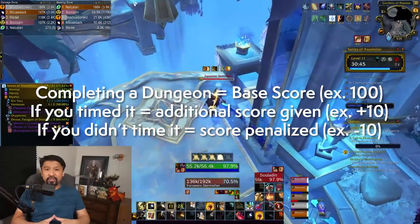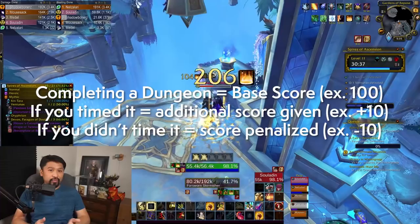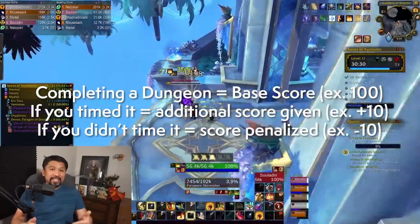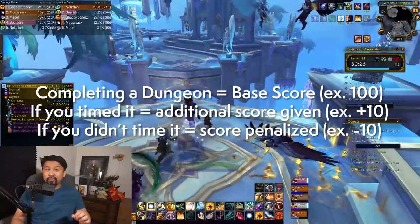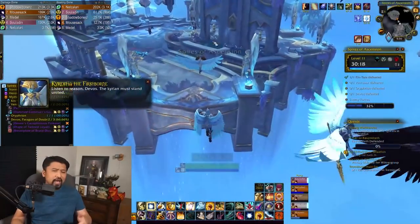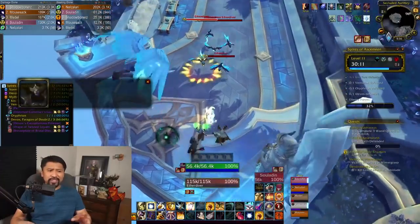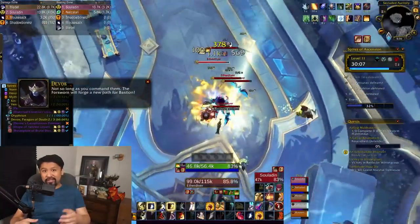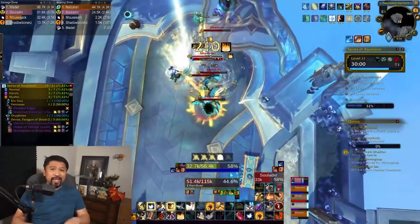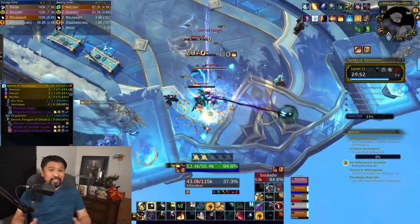You gain score by completing dungeons; each dungeon has its own score based on performance on both tyrannical and fortified versions, smushed into a single rating per dungeon. You get more score by timing runs, which rewards a higher key; you get less if you fail. As long as you keep completing dungeons at higher levels than before, your score goes up. A popular sentiment is that you must time 15s of every dungeon on both affixes for Keystone Master — technically true but according to current calculations you could complete 16s of every dungeon, miss-timing every one, and still qualify.